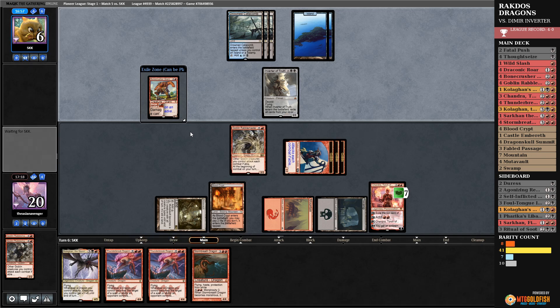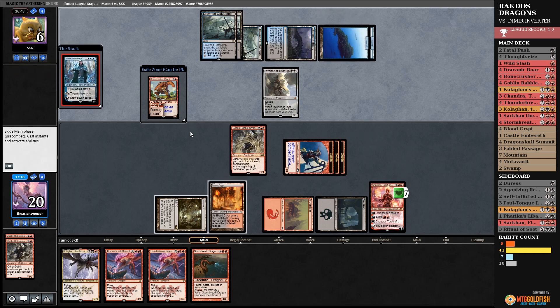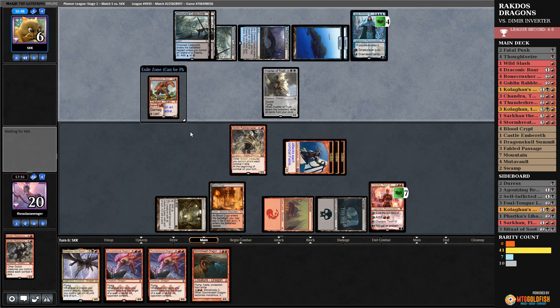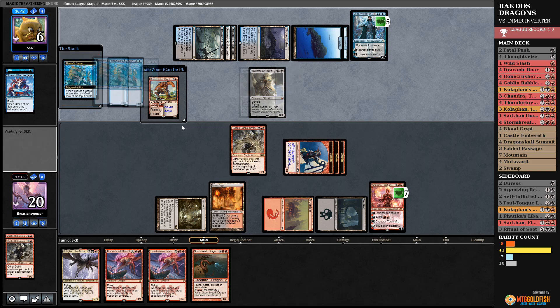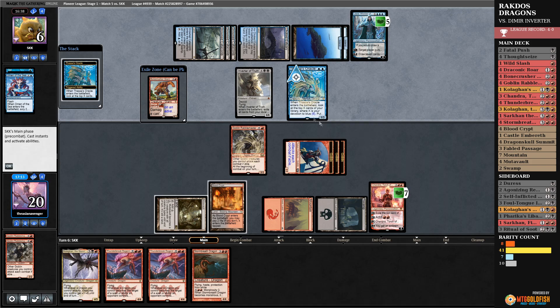They have four cards left in their deck. They have six cards in hand. Watery Grave, Jace — mill themselves. Am I dead? GGs — so close, almost got there.